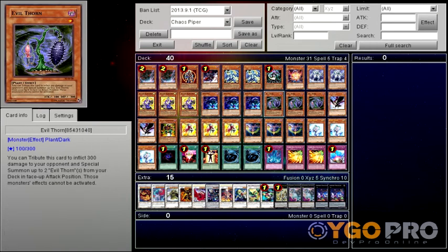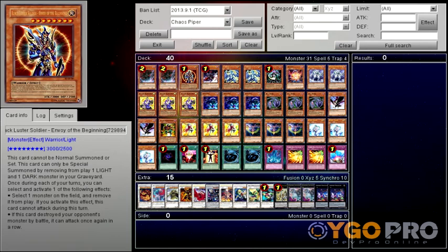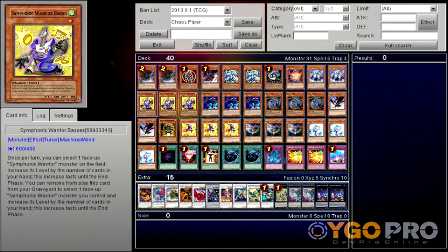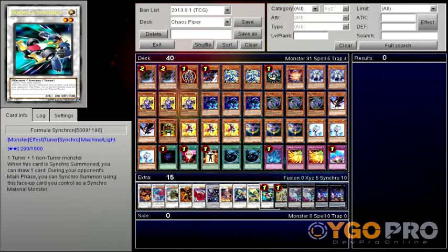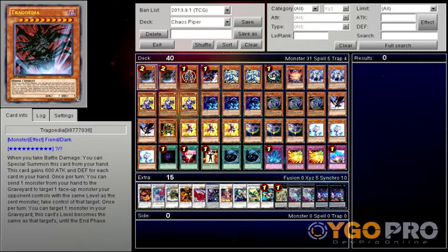At the same time you're filling your graveyard up with LIGHT and DARK monsters so that you can use Twilight cards like Chaos Sorcerer and Black Luster Soldier. With the hand advantage you also use Symphonic Warrior Basses, because you can increase this card's level by the amount of cards you have in your hand, and you can go for some pretty high level Synchro monsters.